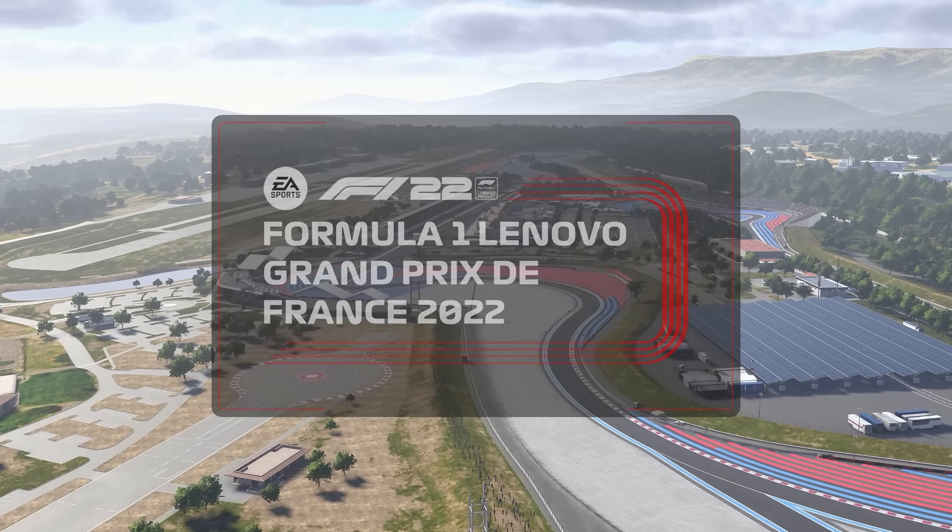Time for the French Grand Prix — let's get to it. Very quick, five lights, and I get a poor start. Not a bad reaction, just didn't find the grip as we bogged down. Sainz looks for the move; I'm going to try and fight back around the outside. Back up to P17, which is where we started. Schumacher and Albon side by side up ahead — I've got a car looking up my inside and also a car up ahead. It's all kicking off here.